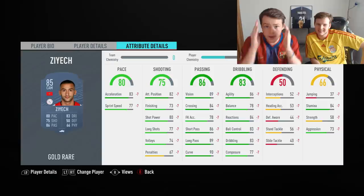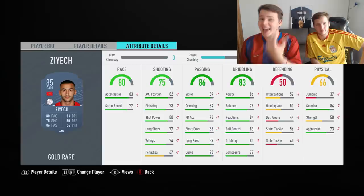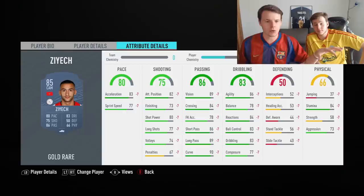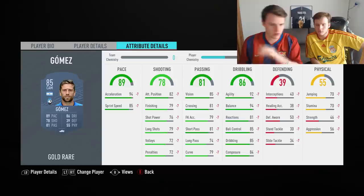For the CAMs, we have Hakim Ziyech. His left foot is something else — he is a god as a CAM. The only downside is his strength, but sometimes he can hold up to physical CDMs. For around 5,000 coins you cannot go wrong. He's 85-rated so his price might go up for SBCs — if you can pick him up right now, go give him a try. He can give great links to someone like Promes.